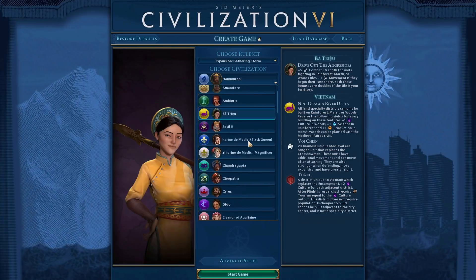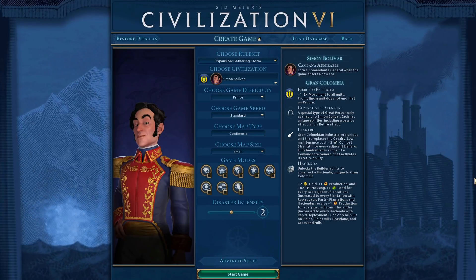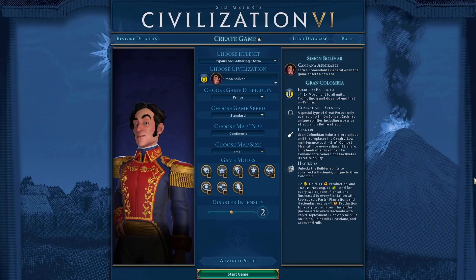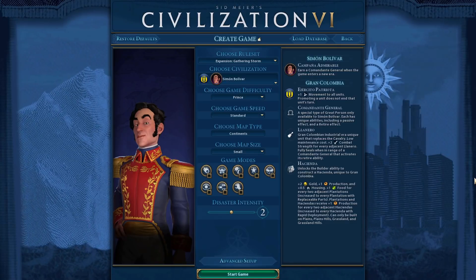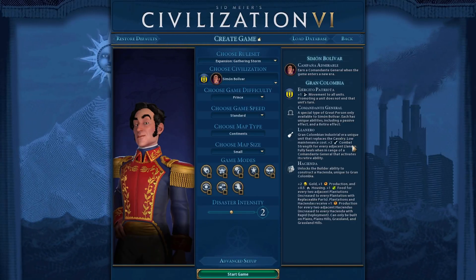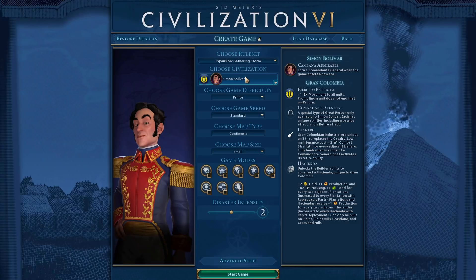Next we have Gran Colombia, who already got nerfed but needs one more: Haciendas no longer provide gold, just a small change so they produce less units — the production stays to help toward other victory types. Commandante Generals get back their movement speed bonus and provide 15 combat strength, but you're not allowed to earn regular Great Generals as Gran Colombia. Have Commandante Generals as unique Great Generals that are a little better, and Haciendas providing less gold since they are one of the best unique improvements in the entire game.